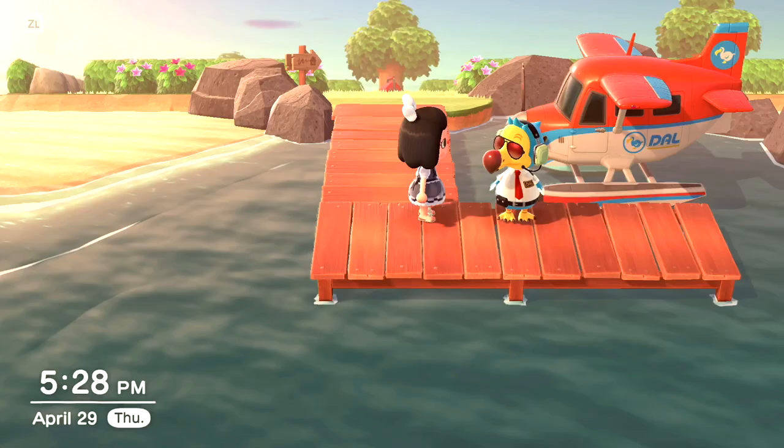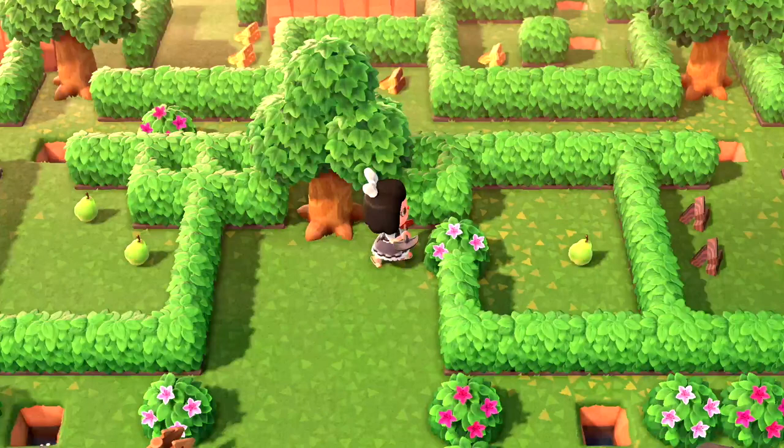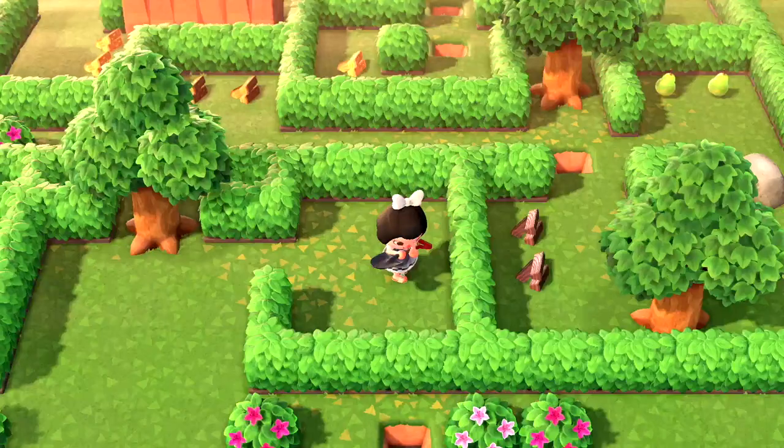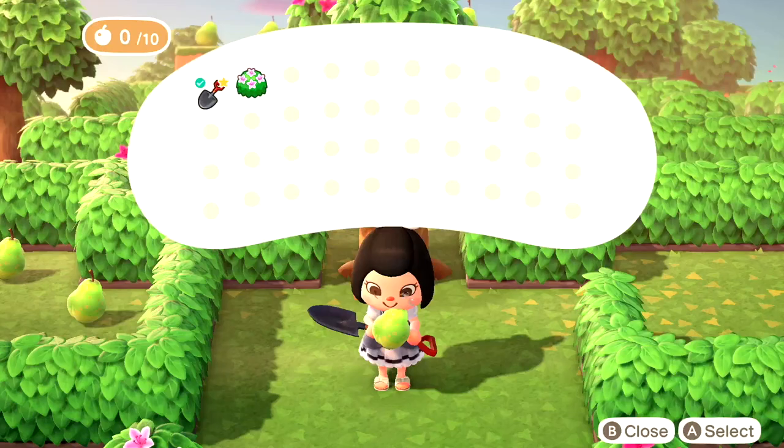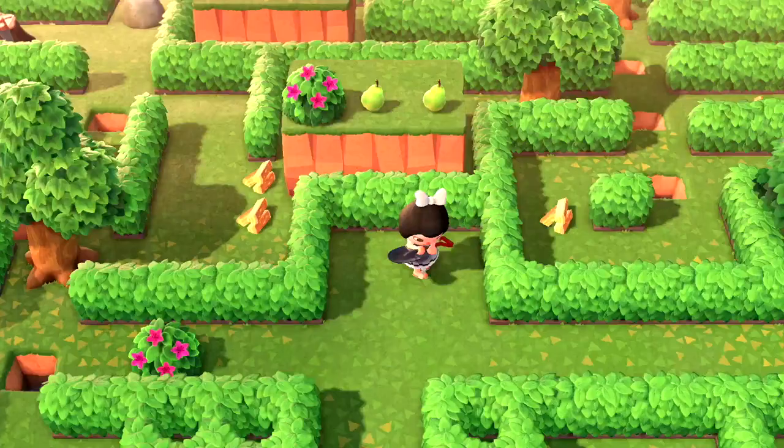Okay, so here we are on the Mayday island where we're going to meet Rover. The first thing you want to do is pick up that tool, and you're going to see that it's a shovel. You're going to go ahead and hold it, and then dig up the first bush that you see right there. Then you want to go in and pick up the fruit. Then look in your pocket, eat the fruit, and once you eat the fruit, it'll allow you to dig up the tree right behind us. So we're going to go ahead and dig that up, cover up the hole, and then pick up the two pieces of regular wood.